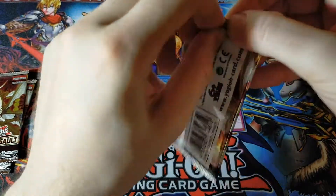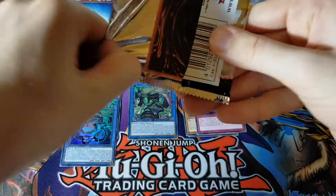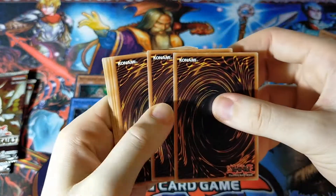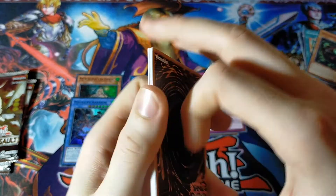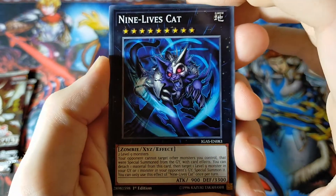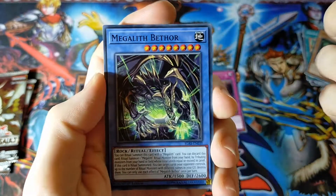Alright, so so far we've got one Ultra Rare and two Super Rares. So with any luck, we can pull at least one more Ultra or even better, a Secret — or even better, a Starlight Rare. That's what we're hoping for, but those are really hard to pull. I've never seen one in my life. Nine Lives Cat — it might take me nine lives to find a Starlight Rare.